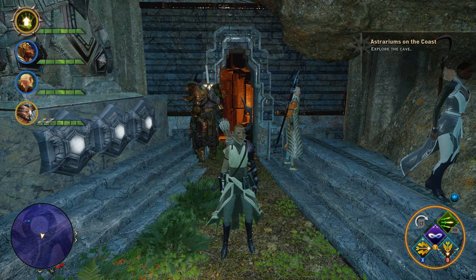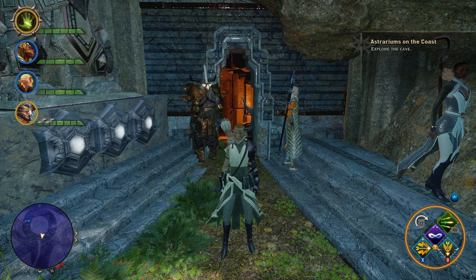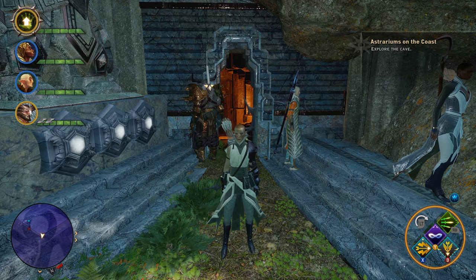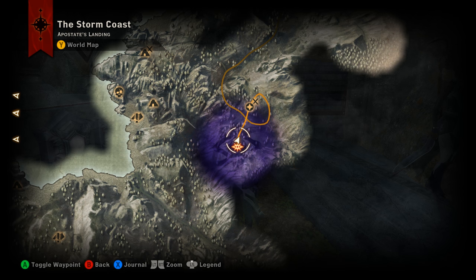Hey, what's up everybody, we are back today with another unique item find video. This time we are out in the Storm Coast tracking down the Prismatic Great Axe. Now this axe was an addition to the game with the Trespasser DLC. In order to find it, you need to unlock all of the astrariums out here on the Storm Coast.